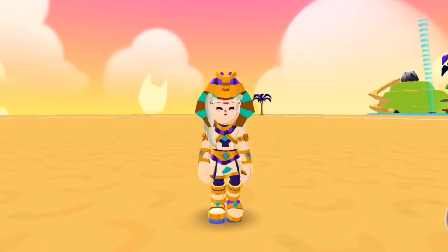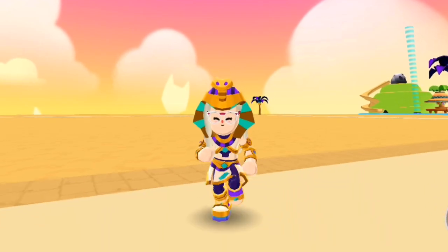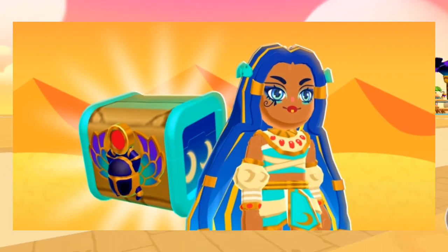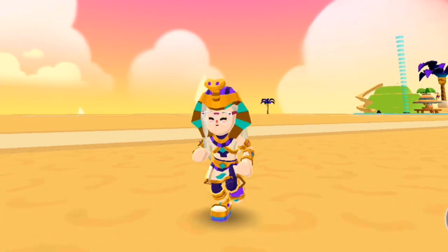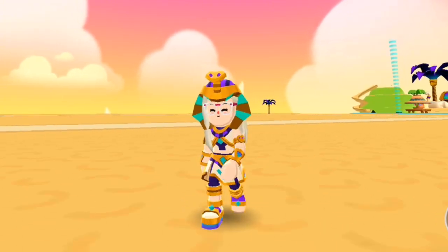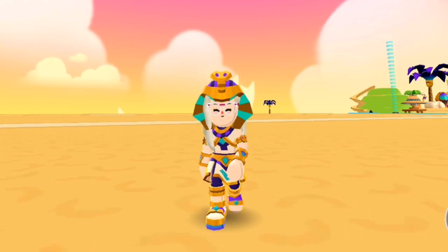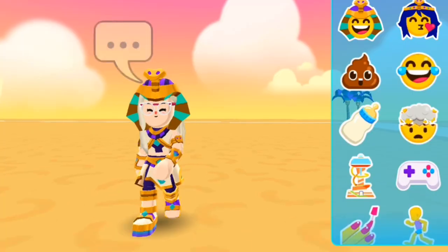An opulent surprise! Now you can collect parts of a super stylish outfit inspired by the queen of Egypt. Each box gives you the chance to get exclusive items such as an exuberant golden outfit, iconic makeup, and charming accessories. Collect all the items to complete Cleopatra's look and show off your unique style in our world.